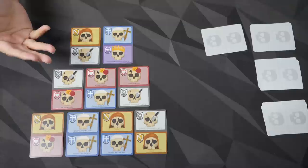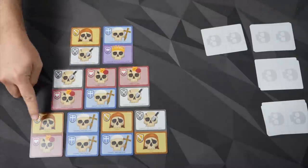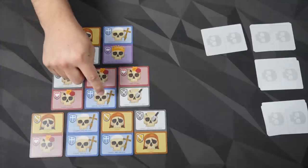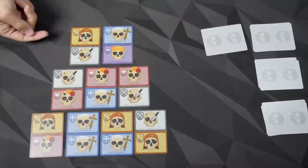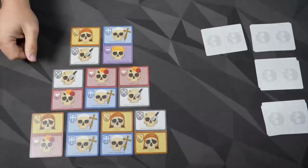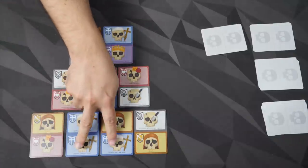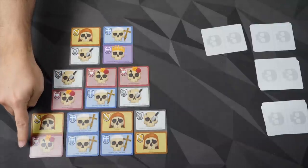Next up, the peasants themselves — they give you one point apiece regardless of where they are. One, two, three, four. Then we've got priests, and they want to be spread out as much as possible. For every line that has at least one priest, you get two points. So two, four, six, eight. These two being on the same line are redundant — you don't get four points for that, just two.